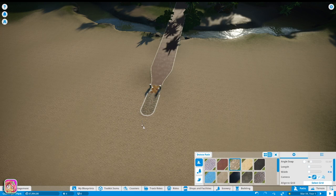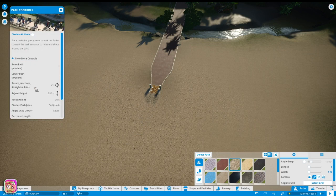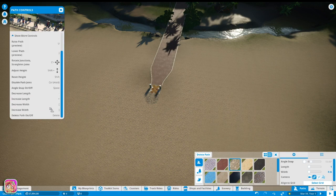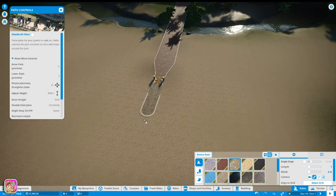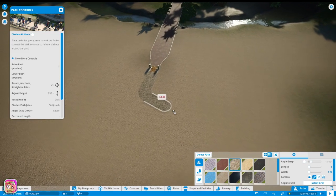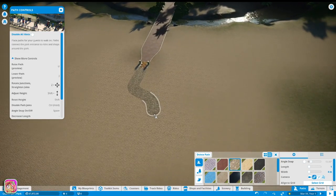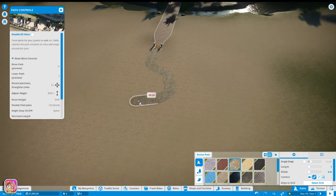If you hit F1 that'll bring up some hints for moving around - raise path, lower path. The width is controlled by the brackets and the length by the minus and equal signs, that's a pretty cool shortcut. I'm not necessarily gonna use it because it would be easier with a number pad. I'd like to have the path kind of go around like this and be a bit of a circle.